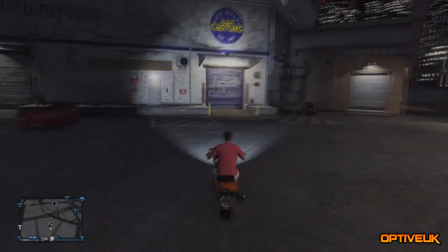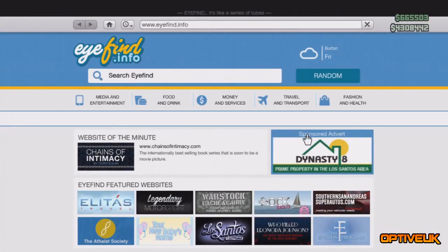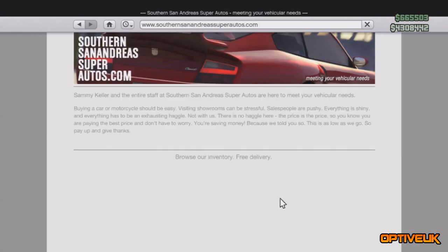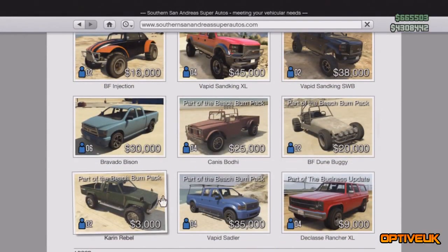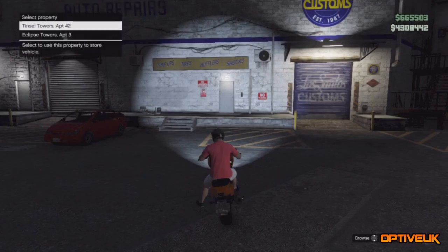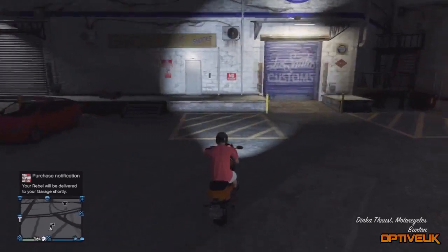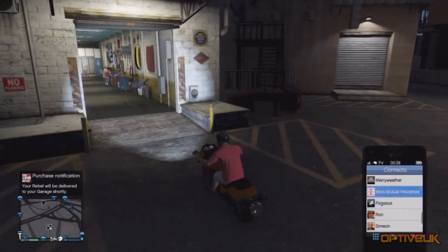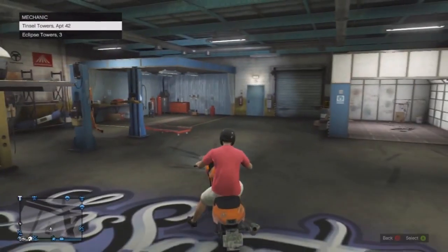Drive the duplicated vehicle to Los Santos Customs safely without wrecking it. Once you get there, go to the internet, go to SanAndreasAutos.com, scroll to the camera able and purchase one — it only costs three thousand dollars. Choose any color you like, then set the apartment you want the camera able delivered to. I set mine to Tinsel Towers as I had a spare car slot there. After that, call your mechanic and park your front wheel into Los Santos Customs. Once your mechanic picks up, drive in and select the apartment your camera was delivered to.